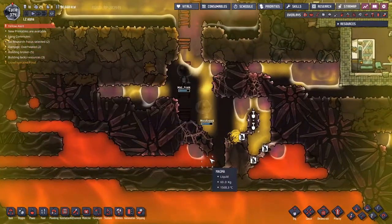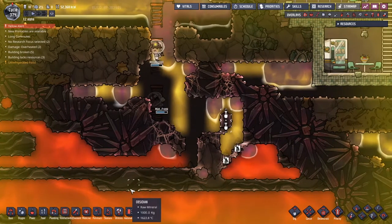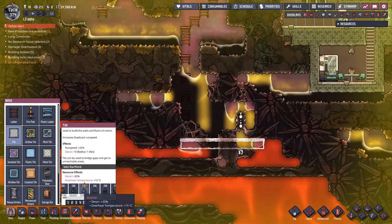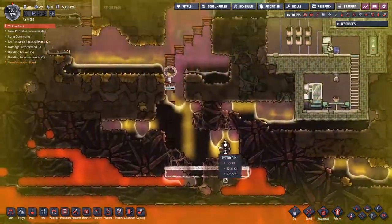Oh look, we've got magma and crude oil directly touching each other here - that's not what I want at all, but it's interesting. I'm going to put some tiles down like this - I think that's probably a good place to start. I'm not sure what the overheat temperature of these would be, but we'll give it a go. We'll see if we can start transferring some temperatures back and forth here.